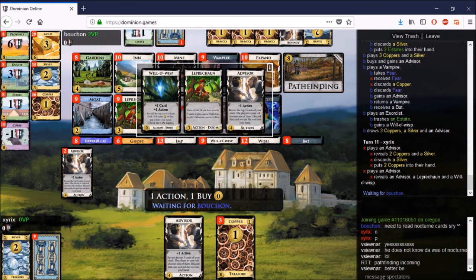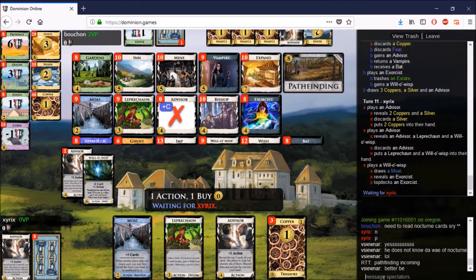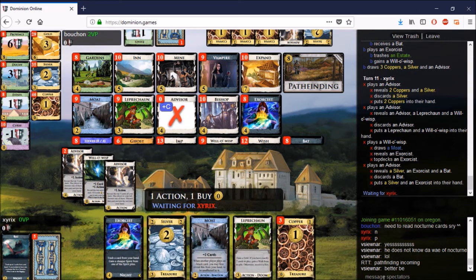They start drawing their decks now — one, two, three, four for Team Canada. The Leprechaun is still in the deck and he's played it once, picking up a Gold, but it also cost him his Wisp. I'm not sure if that's good or not.